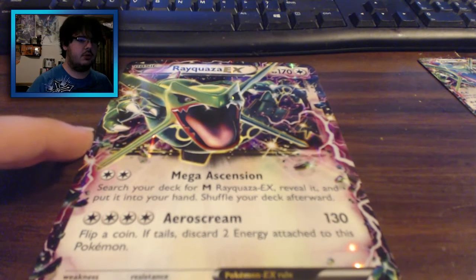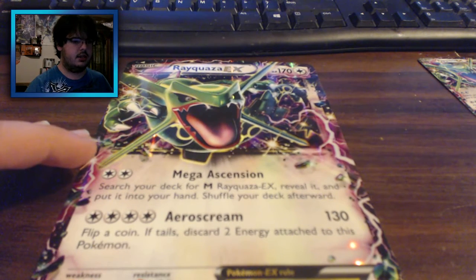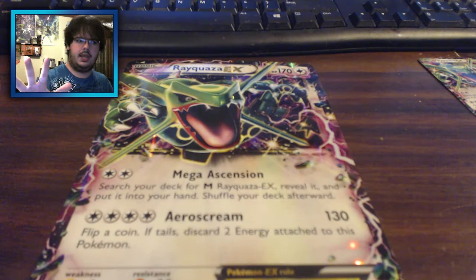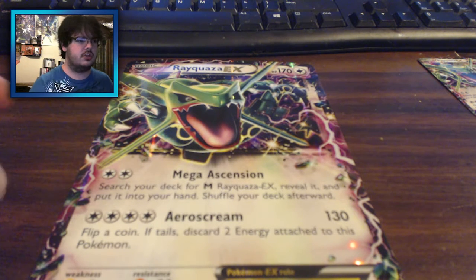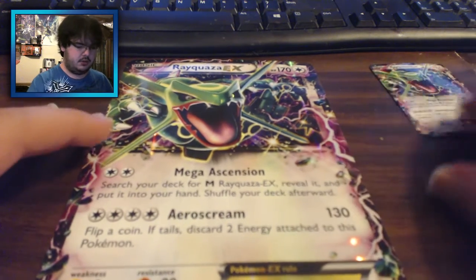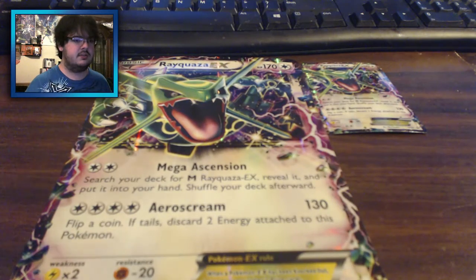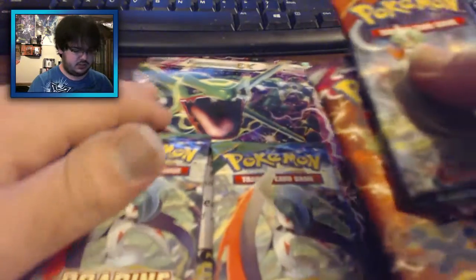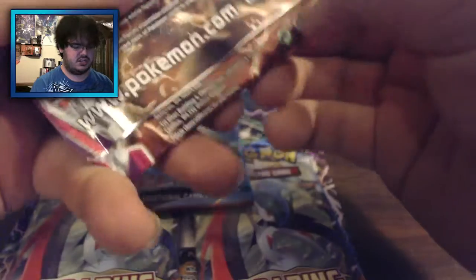We'll put those aside so we can slide out the Jumbo card. What happened to my webcam? I'm not too sure what just happened to the face cam — it's a lot darker than it should be. Maybe I'll be able to fix it in post, but we'll go on with the unboxing as is. There's our Jumbo card, which is the same as the little one I showed you up close. I think we're going to leave the Roaring Skies packs for last and go in order of release, starting with the Phantom Forces pack.